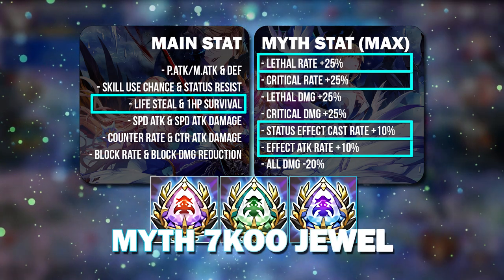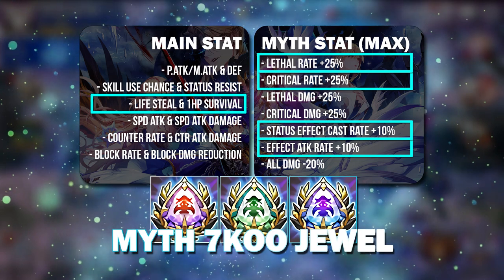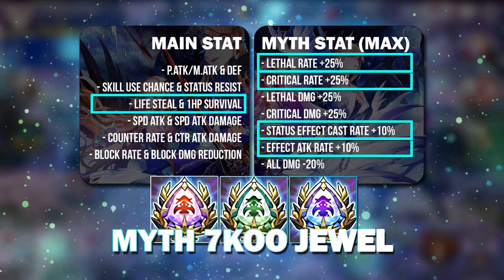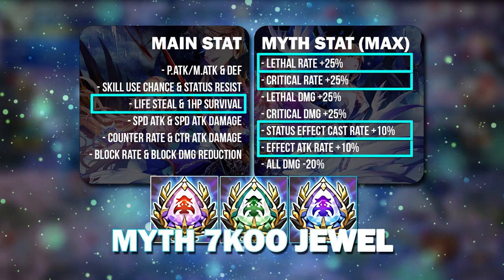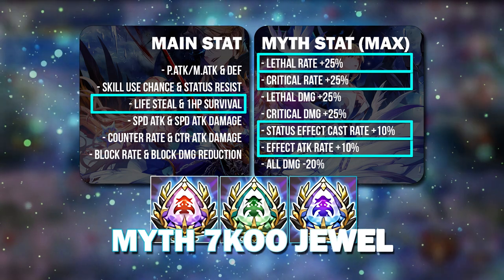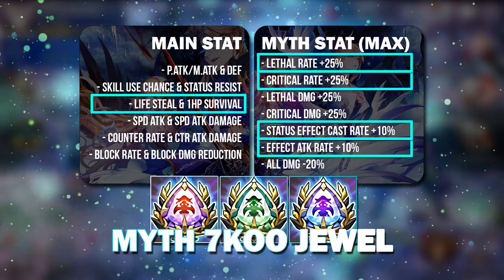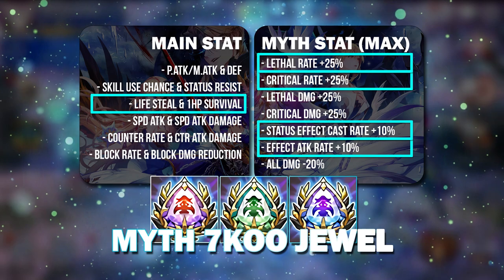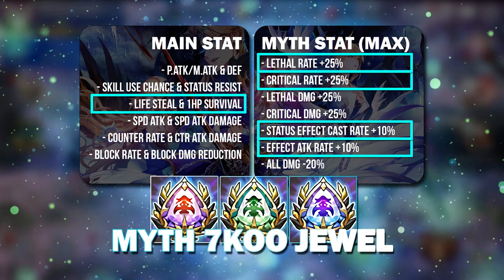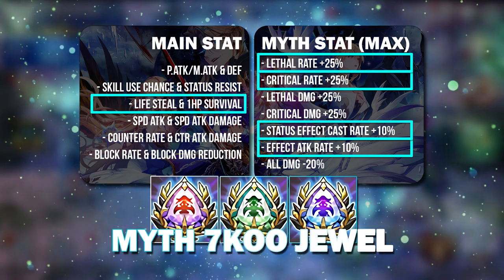Whenever that hero counters, he or she will also Lifesteal back quite a lot of health. The best substats to go with that are probably Lethal Raid, Crit Raid, and Effect Attack — Effect Attack so you can secure more damage and ignore block. Heroes like Abel, Yonhee, and Dylons will all really benefit from having this combination.